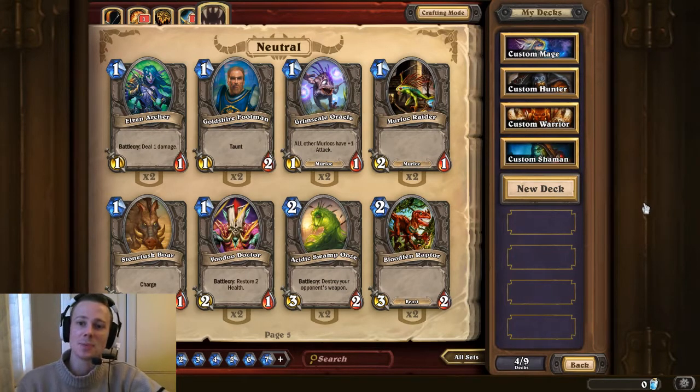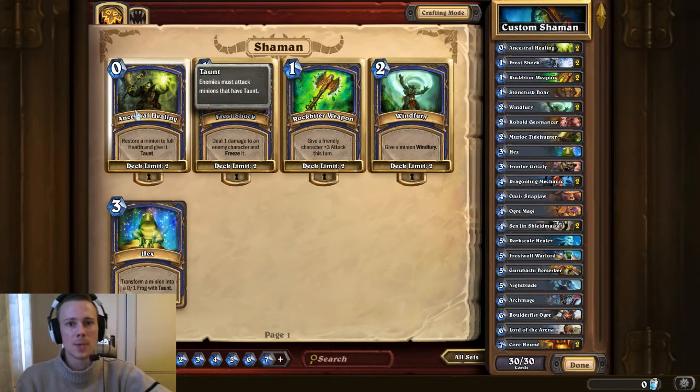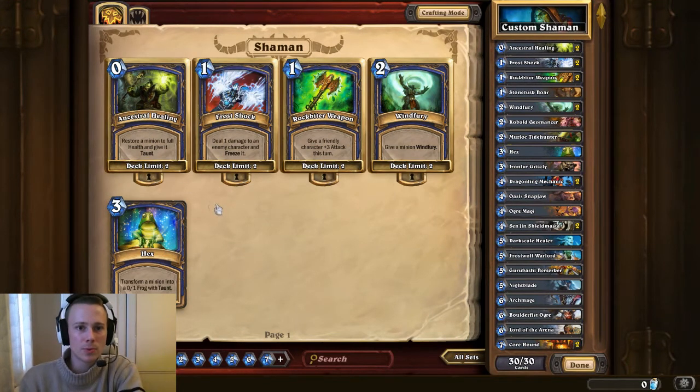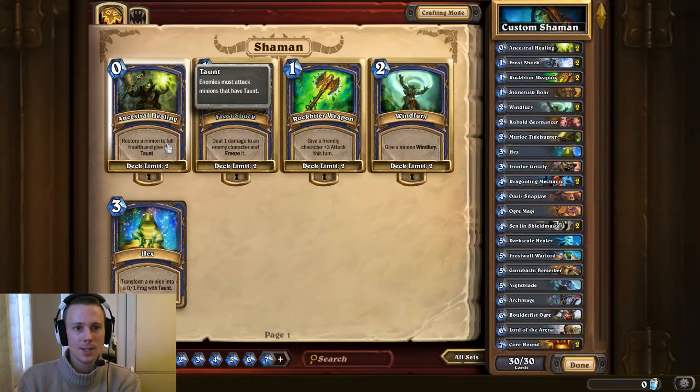I've just finished my custom Shaman build. He's got some really good cards, to be honest. I think the only thing that probably sucks a little bit with the Shaman is his hero power, which isn't the worst — it might be overpowered, for all I know, if I had looked at the forums. But it's random, so there's that risk to it. And obviously the whole card game is random, but there is an element of strategy to it.